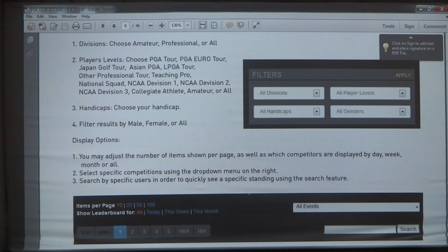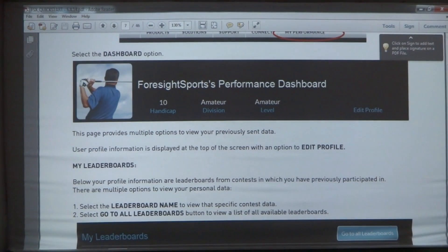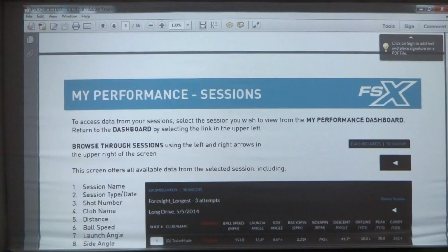They have the KP, the long drive, and the skills challenge. Once you're online you can actually start going through and checking out the divisions, the all-player levels, handicaps, and genders, and compare yourself to who else is out there using this system. When you log into your site you get a performance dashboard. All of your stats are posted online and you can compare and all the rest of that good stuff.